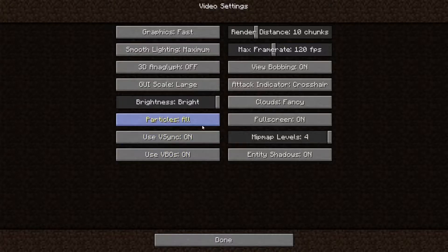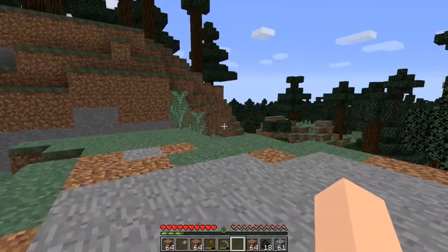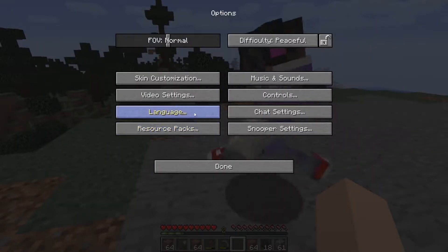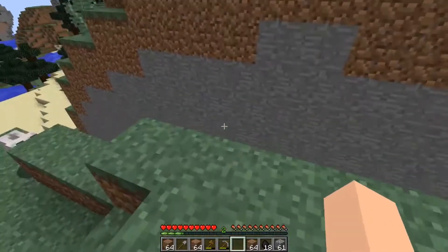Roger Dodger. Should I do all particles? I think I have my particles set to minimal — yeah. That's video. Yeah, that's running actually a little bit more smoothly. Cool. Doggos! Bobbing on. Attack indicator. Crosshair. Clouds, fancy. Render distance — that's how many chunks you can see. Max frame rate? I think I have my render distance a little high, actually — yeah, 16. What's your frame rate? 120. Should I lower that? One frame per second. Perfect. We're going to have to experience the lag for now.